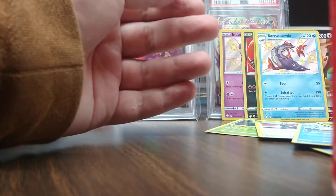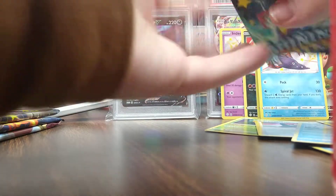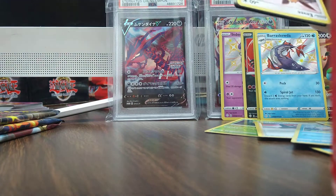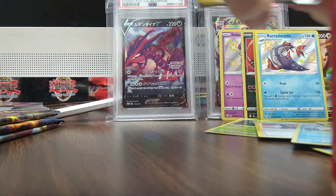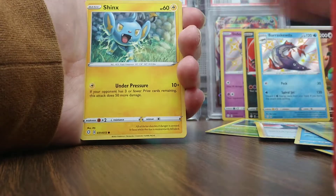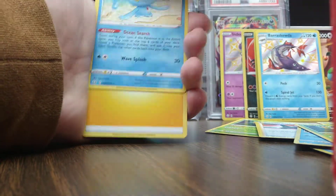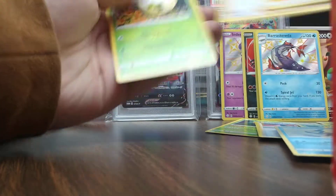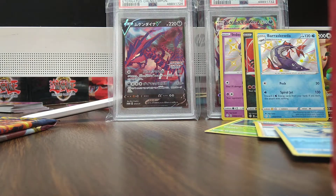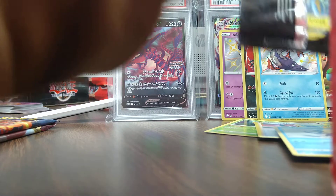What is that? It's wacky. I got Eevee, Rowlet, Shinx, Trapinch, Yanma, Research, and a Manaphy. Celebi. Ooh, Cramorant. Celebi, I think, is a little bit better because it searches that energy — the Celebi from this set.